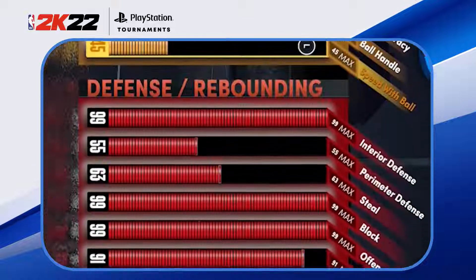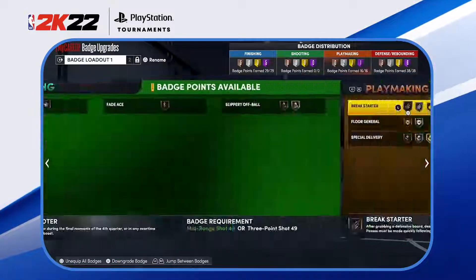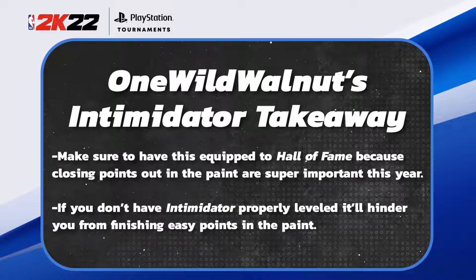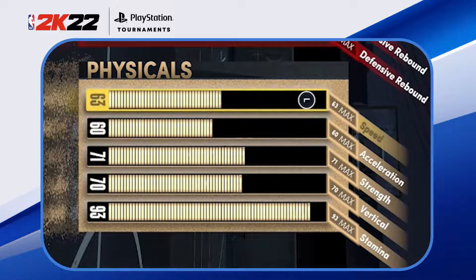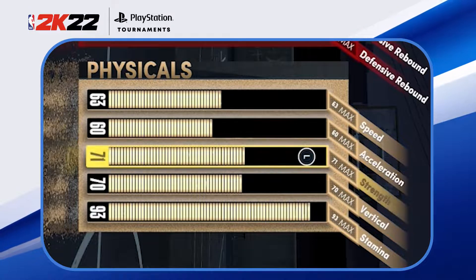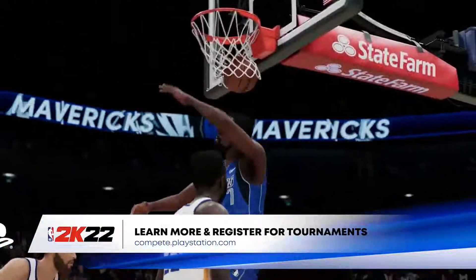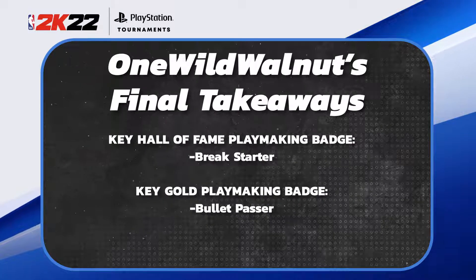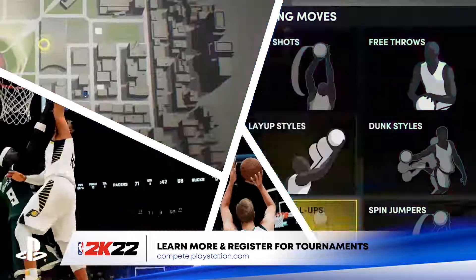I'll show you my attributes — I have close shot and standing dunk at 99, interior defense at 99 which ties back to Hall of Fame Intimidator being so important since the paint is crazy this year for layups and dunks. As an inside center, you need 99 block and 99 offensive rebound; I have 91 defensive rebounding which I felt was plenty. This is a slower center build at 7-2, so speed and agility are lower but strength, vertical, and stamina are balanced. Play around with these badges based on your style of play and build, and thanks for watching this master class on the new badges in NBA 2K22 next-gen.